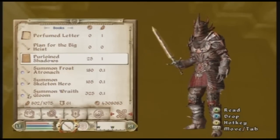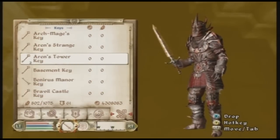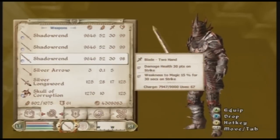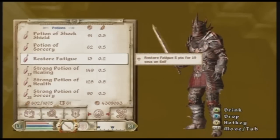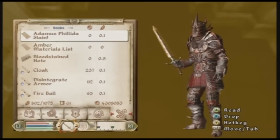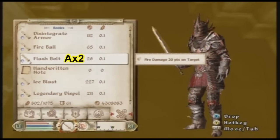Hi guys, it's thedivill1992. I know a lot of you have been asking if these glitches, cheats, whatever you want to call them, still work — and they do. This one is a duplication glitch I did on the 18th of March 2009. All you have to do is get two of the same scrolls like that, then click A twice, or push A twice.